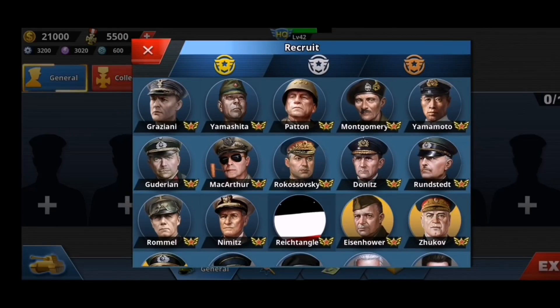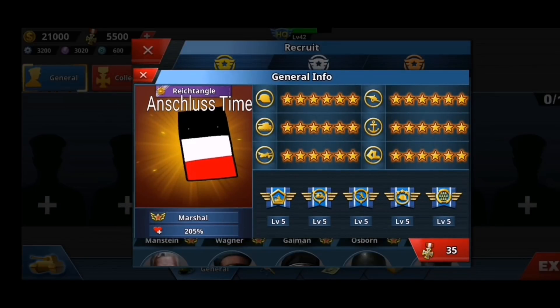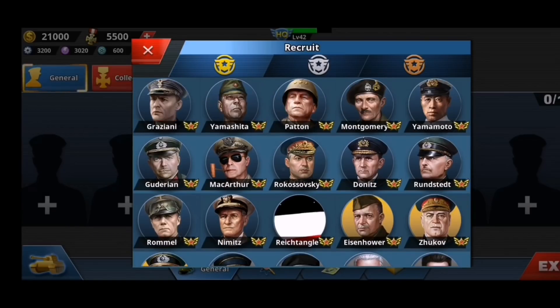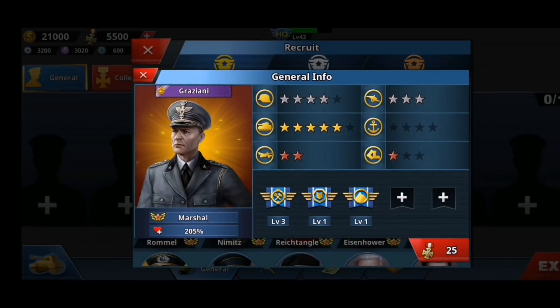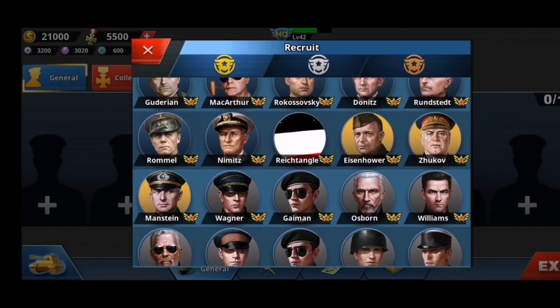A new general has been added and his name is Rectangle. If you look at his stats, he's an infantry and tank leader and you can buy him for 35 medals. Among the good generals in this game, we have Asiania at 25, Yamashita at 24, and so on.